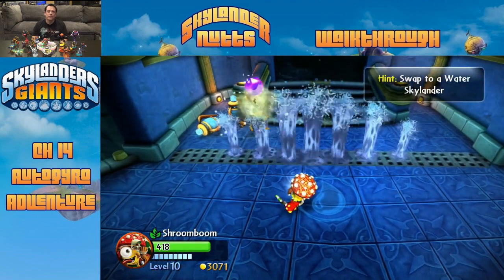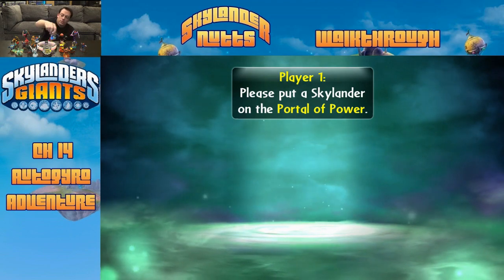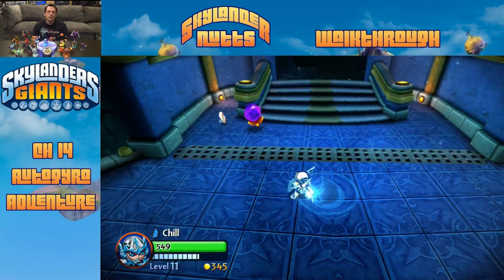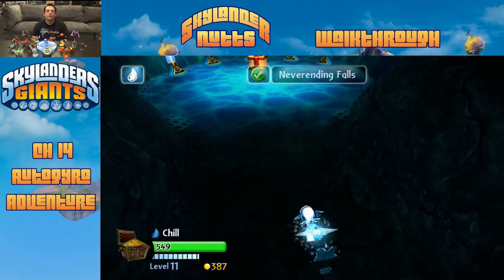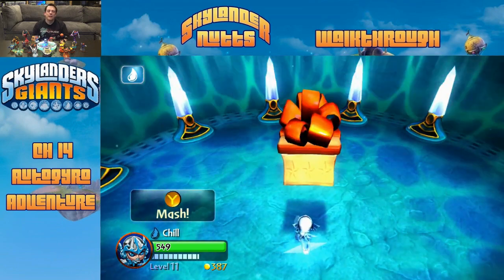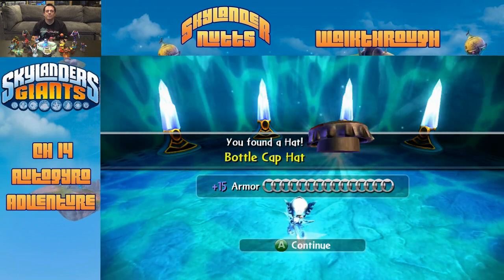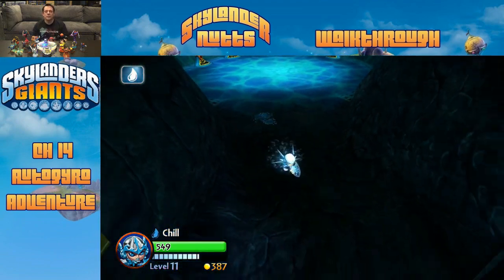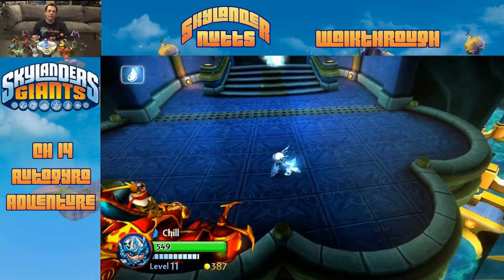The next landing zone is water element, so we need to replace Shroomboom. Pretty much the only water choice is Chill. Mike keeps regular Chill in case he needs to switch, with the Legendary Chill also on standby for the Licensor power. This zone is quick — no fighting, just a hat to collect. Both hats found pretty quickly: a bottle cap hat. Still keeping Chill at Level 11 for a bit, though her powers are similar to the other version.